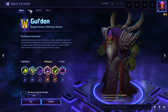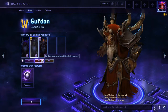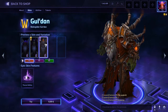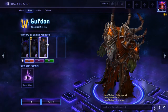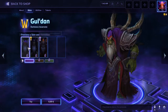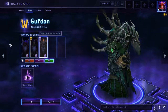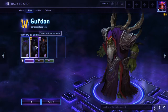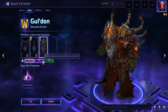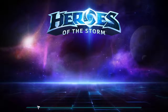You can also check out his skin - his normal skin and color, and his master skin. This one is the epic skin named Bale Spider Guldan, and it also has some different nice colors. We're going to try the Bale Spider skin with the purple color, so we're going to click try.